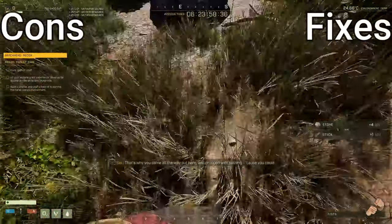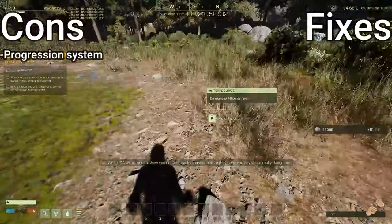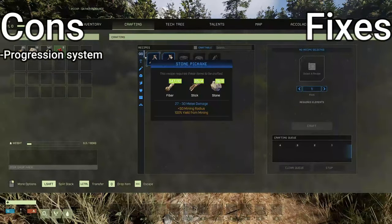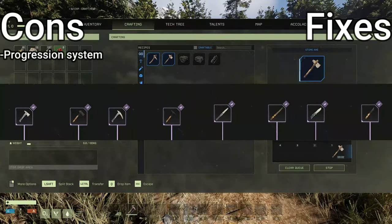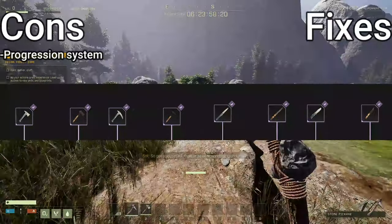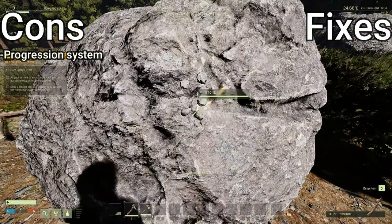The biggest issue I have right off the bat is the progression system. Early game in Icarus is typical of any other survival game — it's challenging and it's fun to learn new mechanics. But the late game is where Icarus starts to fall off. There are a few select items that I would consider late game. Most of these consist of tools in the workshop that require several hours of grinding to acquire. Once you've acquired most of these items, I feel like the game loses a large amount of purpose.